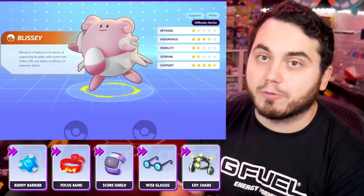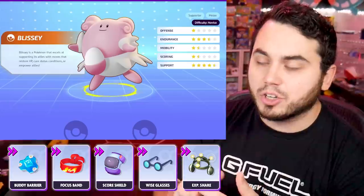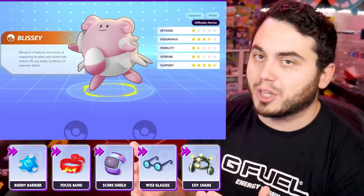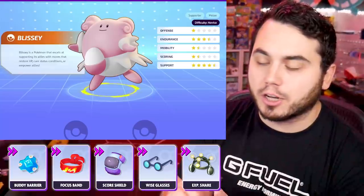I think there's also a lot of merit for Experience Share on this character, especially if you're playing on a coordinated team. If you're playing solo, XP Share probably isn't going to do you much justice. If you were playing with a team, you can kind of coordinate those last hits on the mobs and ultimately benefit Experience Share the most on a character like Blissey.